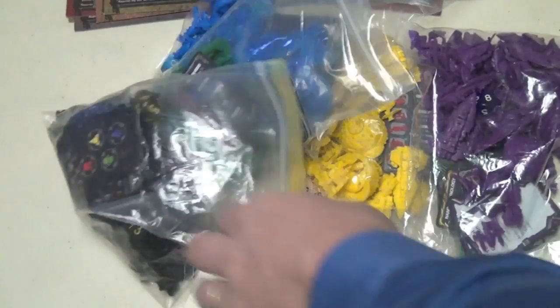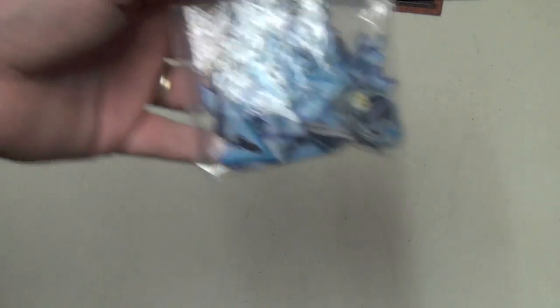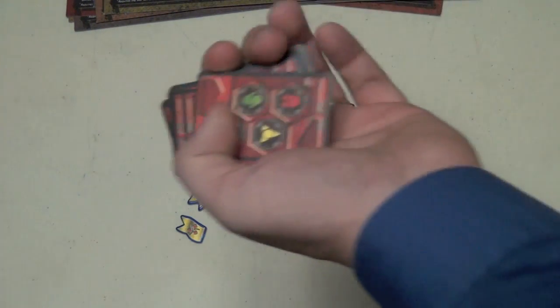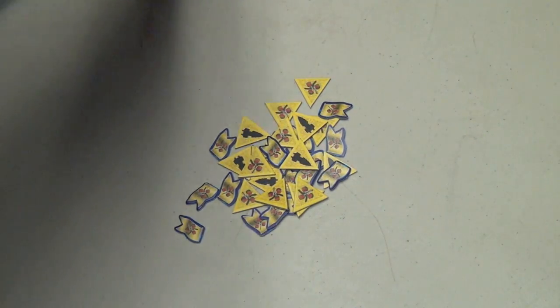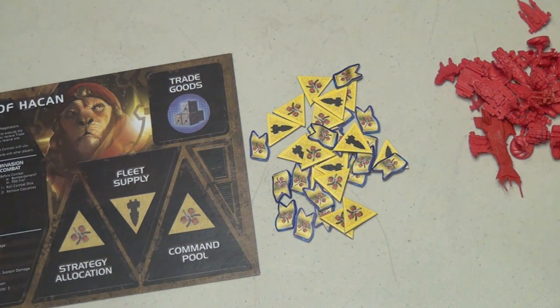Each player is also going to get a pile of pieces in one of six colors: black, green, blue, yellow, purple, and red. When you pick your race, you get a whole pile of pieces with the symbol and color of your race, plus the technology cards that match your color. For example, I'm going to be the Emirates of Hasen. I have the pieces that match them, and I've taken red for my color — that's what I start the game with.